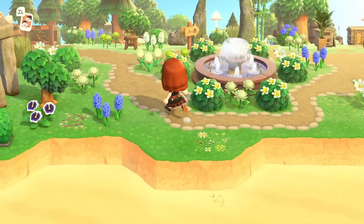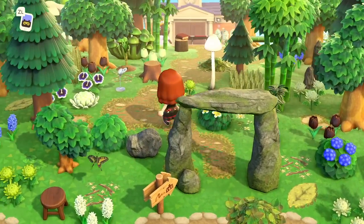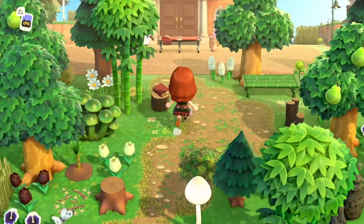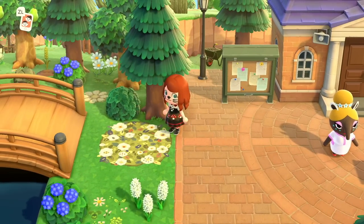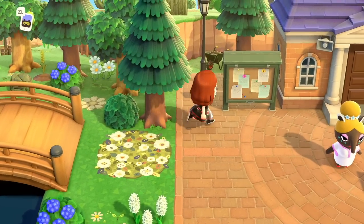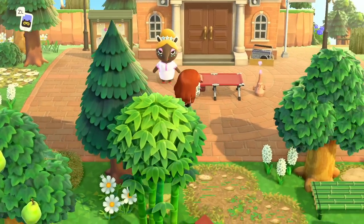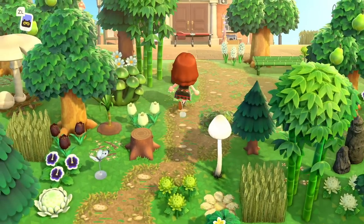And then here we are at the beach — quite a big distance here, so maybe not the best instance for those of you who have super close Resident Services to your airports. But this is so pretty to me. Look at this custom design pathing — that's beautiful. Where do you guys find these kinds of custom designs? I think this is gorgeous.